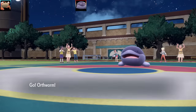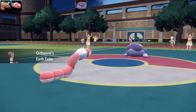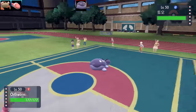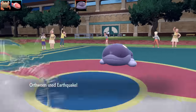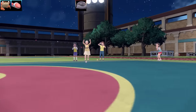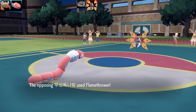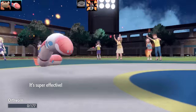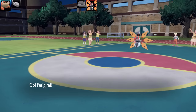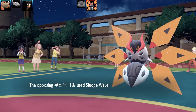Battle five starts with Orthworm featuring Earth Eater — this ability heals a quarter of Orthworm's HP every time it gets hit by a Ground-type move. It's a Choice Band set: Earthquake, Iron Tail, Body Press, and Shed Tail with max HP and max Attack. The opponent's Clodsire conveniently uses Earthquake, which heals Orthworm, and Orthworm hits back hard enough to KO in one shot.